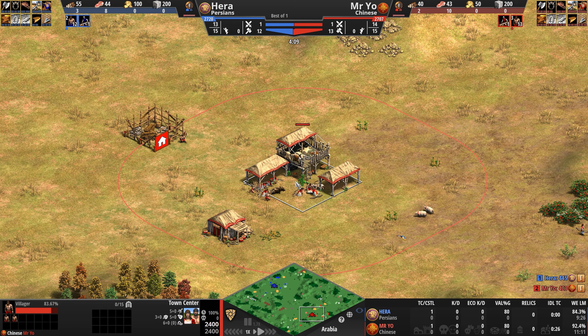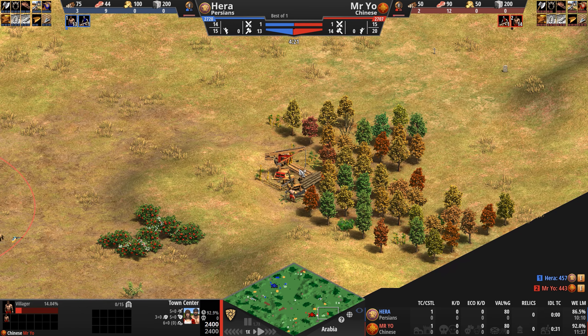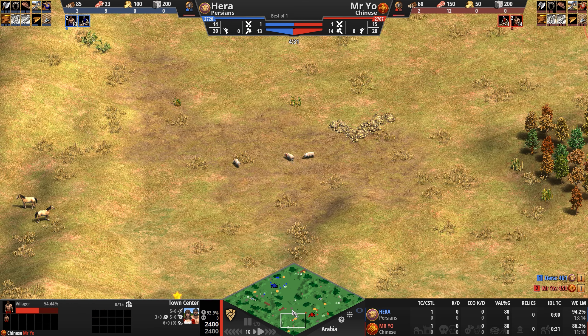To help defend your economy against raids, Chinese town centers come with extra line of sight, giving you more opportunity to garrison your villagers. Your walls and towers can also be upgraded to get 30% more HP. On the field of battle, the Chinese can field all top-of-the-line infantry, although without the Supplies upgrade you'll be paying more for your Champions.